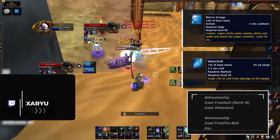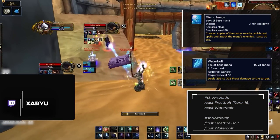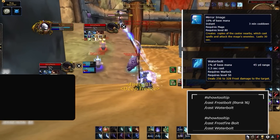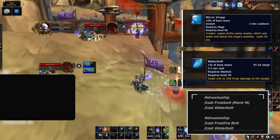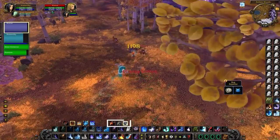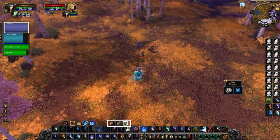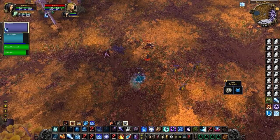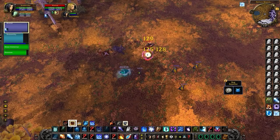To prevent your water elemental from breaking CC, macros will make sure your welly stays on the target you're actually hitting. Also make sure to toggle your water elemental from defensive to passive — it's set to defensive by default and some players don't realize this for a long time. And if you're worried about mirror images breaking your CC, note that you can stop them from attacking by pressing your welly's follow command — pressing pet passive won't work, but pressing follow will.